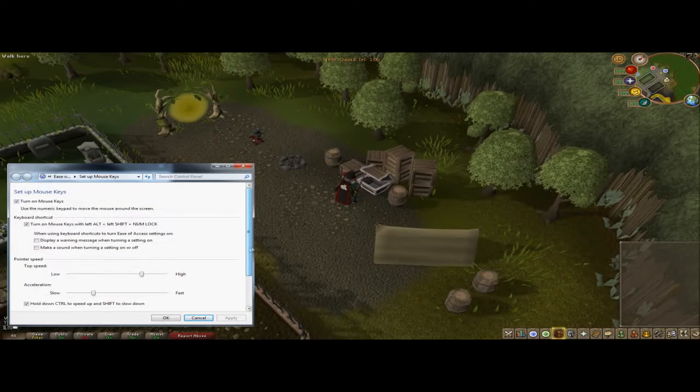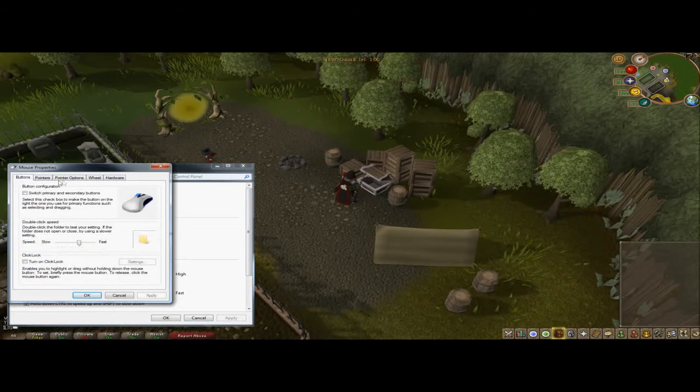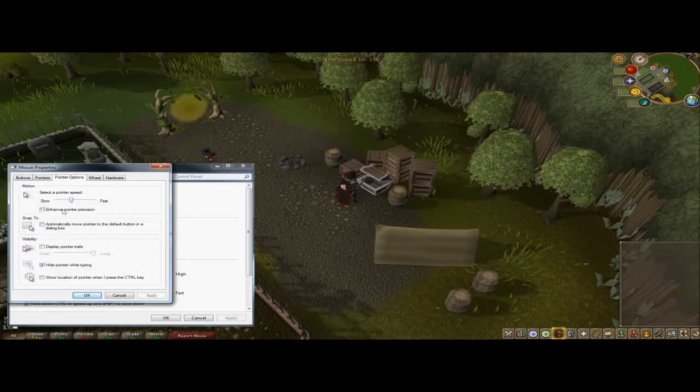One last option is the options of your mouse — you'll find that in Control Panel. This has to be unchecked; it's very important. And we also sometimes play with this slider to modify what we want from mouse keys.